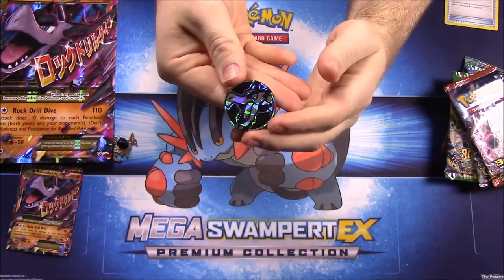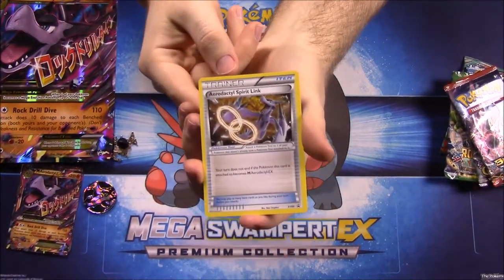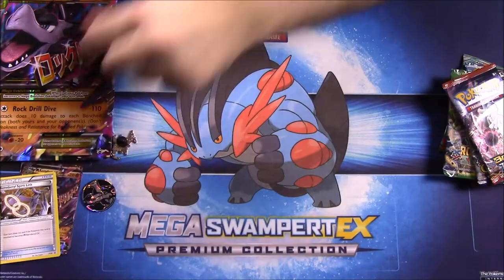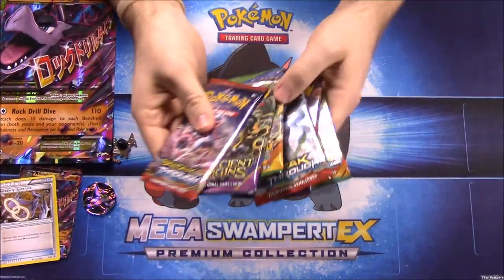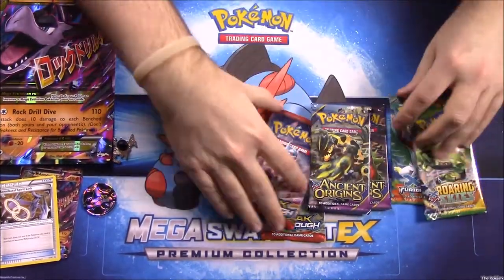Then we got a Mega Aerodactyl pen, a flip coin with Aerodactyl on it, and of course as you saw in the box, there was a Mega Aerodactyl Spirit Link card to play with the Mega. Then we got six packs of cards here, so we'll match some of these up and start opening them.